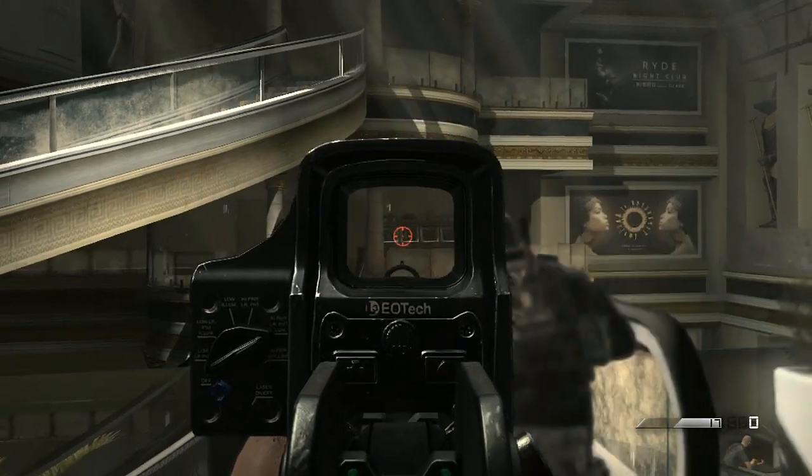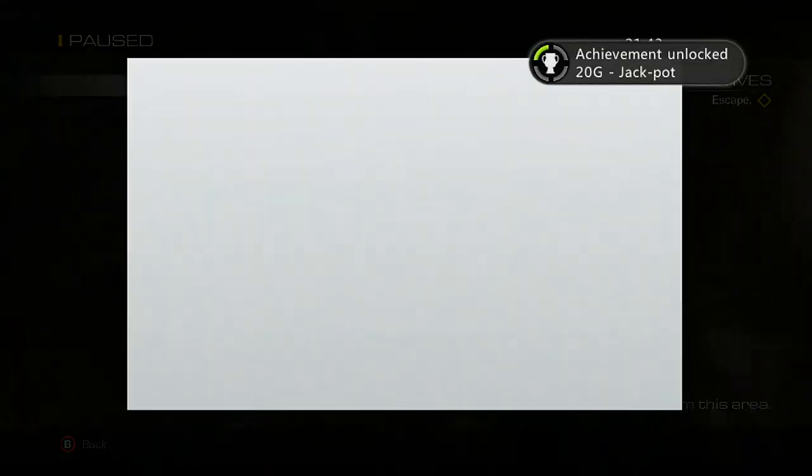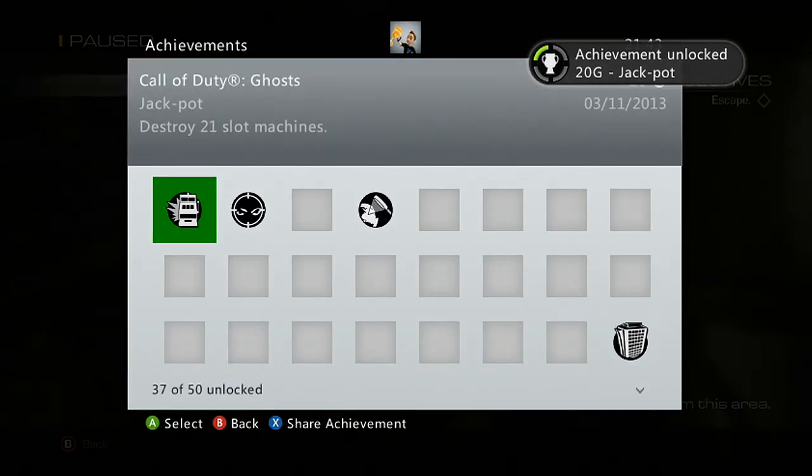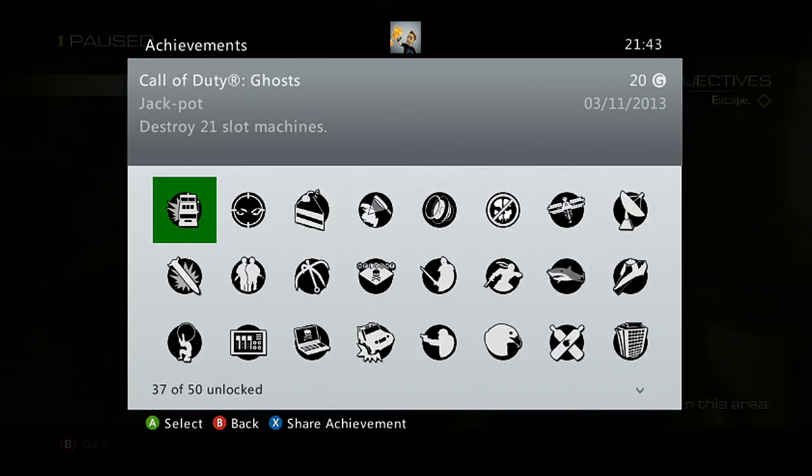You aim across the balcony and you'll see some slot machines all the way across there. You can use any weapon except a shotgun. Once you take one out, you'll get your 21st slot machine and unlock the achievement/trophy.